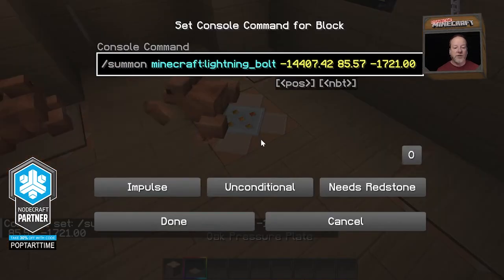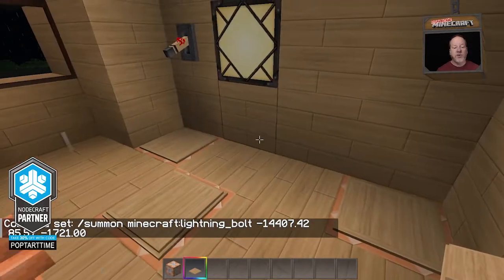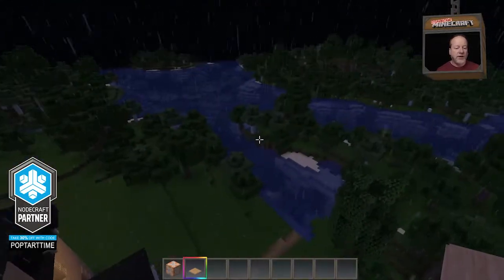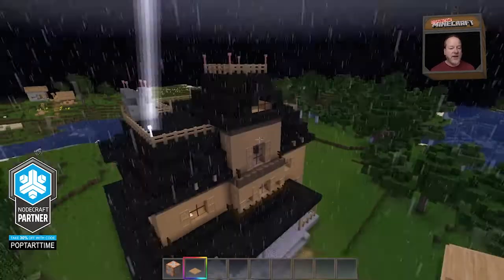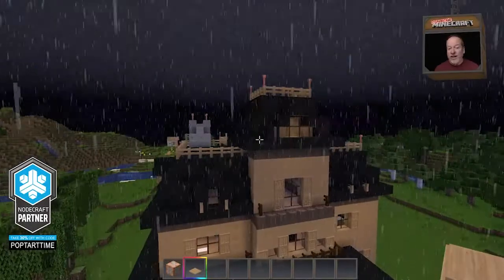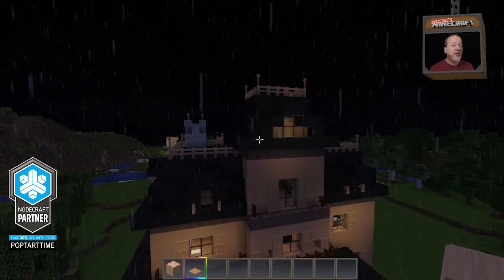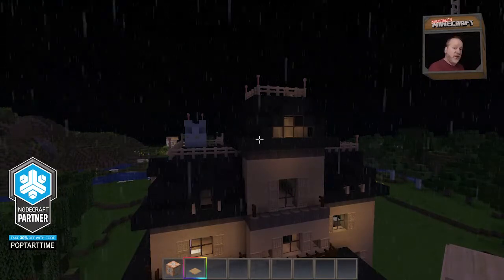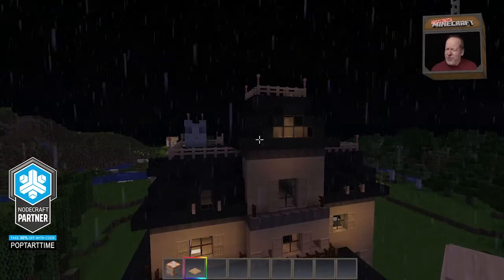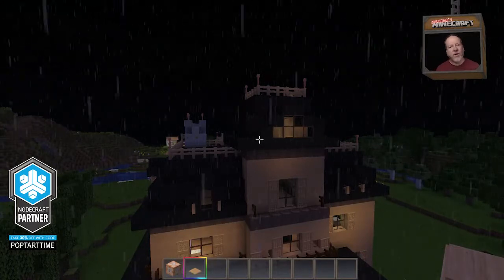Now all we need to do is add a pressure plate. I'll have to hold Shift to place the pressure plate on top of the command block. If we go back outside, we should see the lightning strike that block — and there it was. If you want to increase the frequency of lightning strikes, you can move the pressure plates closer together, add more frogs, add more pressure plates, or use different animals. I like frogs because they keep moving, hop around, and cover big distances, so you get more of that random feel.